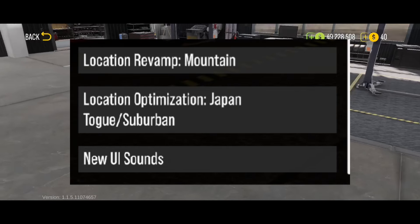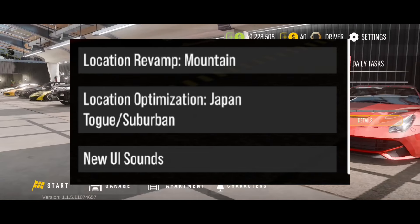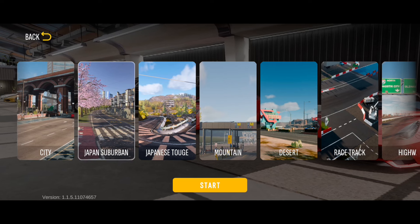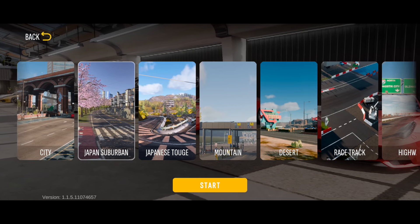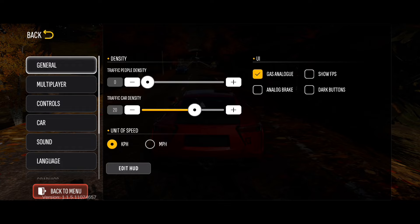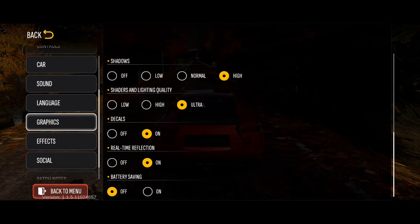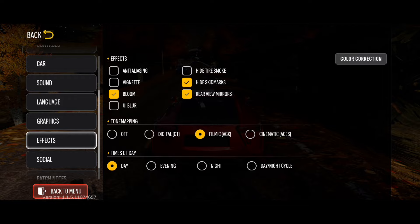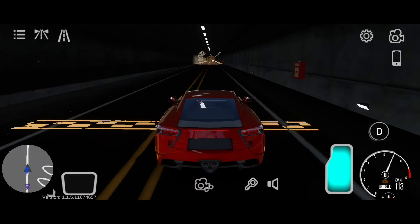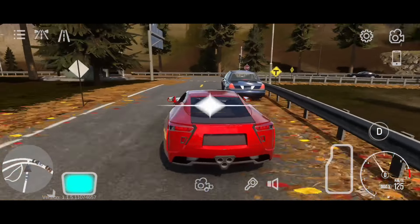They added a location revamp, which is the mountain map. Let's see how good this new revamped map is. I've seen some photos but didn't actually get to roam around it. From here you can see the updates they did — it looks promising. Let me just adjust some settings. I just played the game and didn't get to check the settings beforehand. This new map looks like they used an autumn season theme — it's refreshing to see CPM adding a revamp on maps.